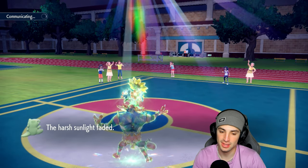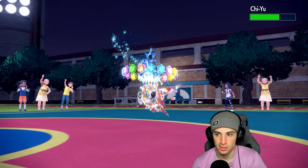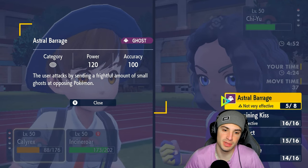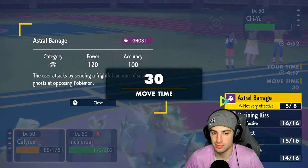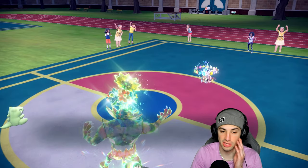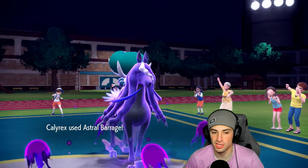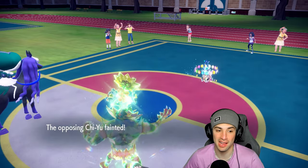Not a bad Tera in the moment — I didn't want Groudon outspeeding and KOing Incineroar. But now Calyrex has Substitute and can deal enough damage to pick up the KO. Astral Barrage versus Draining Kiss — Astral Barrage is base 120 with STAB so it should still do more. I'll Snarl to lower Special Attack. Lava Plume flies — Ogrepon soaks it. Sub fades but we win. Snarl then Astral Barrage — she used Lightclay? Still gets the KO. Calyrex clutches up, we're 1-0.